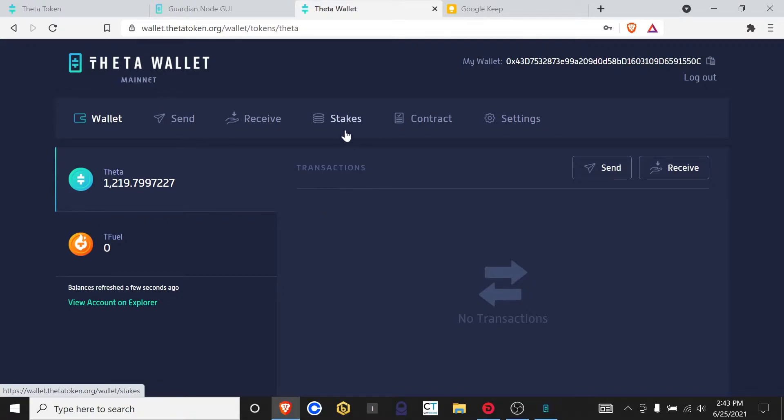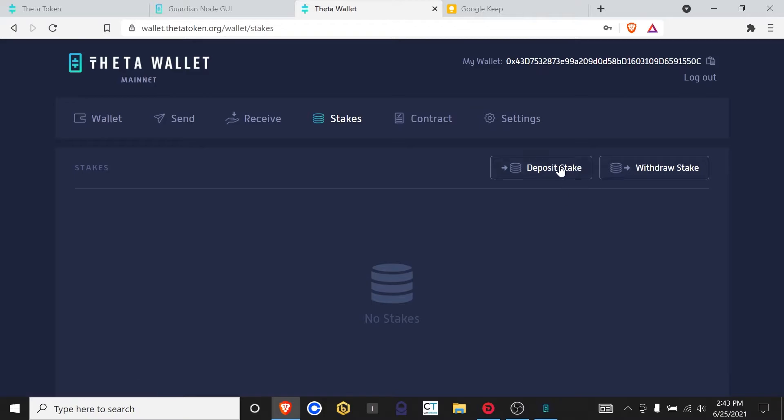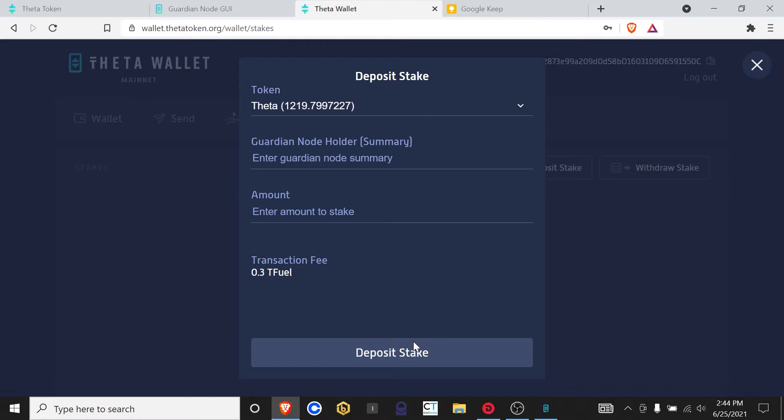Now that we got that worked out, that's the process if you're going to open a new wallet to do the staking on. Now that we have this Theta here, we're going to stake the whole amount. We're going to go over here to Stakes. You can see Validator node, Guardian node, or Delegated Guardian node. Validator node is for — I think there are 15 or 16 specific Validator nodes — and that's if you have like 2 million Theta to stake; it's for corporations. The Guardian node is what we're doing right now. You can also delegate your stake to another Guardian node so that you don't have to have your machine up and running the entire time. For the process today, we're doing my Guardian node. That does mean you will need to keep this machine basically running all the time, because if it's not running and not connected to the internet, you won't be earning any T fuel.